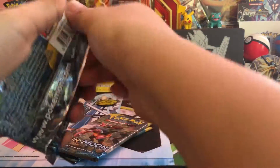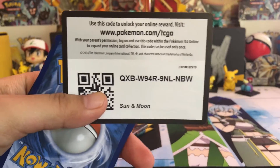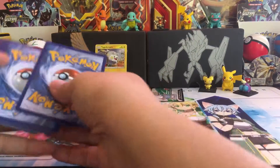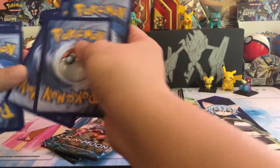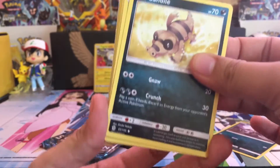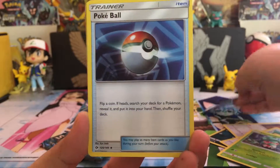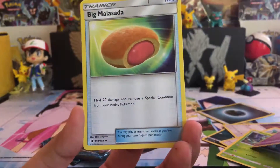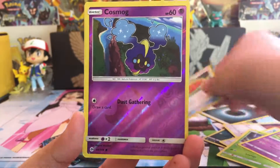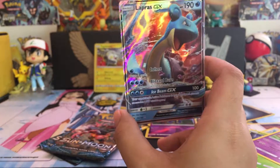Let's open this. We have Alolan Rattata, Sandile, Pikipek, Spiro, Fomantis, Darkness Energy, Poké Ball, Hypno, Big Malasada, Reverse Cosmog, Cosmog, Alolan Raticate, and a Lapras GX. Nice, nice.